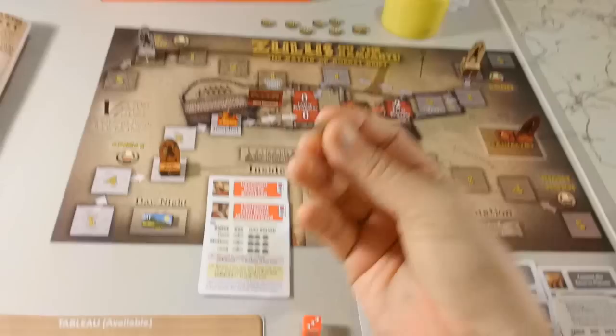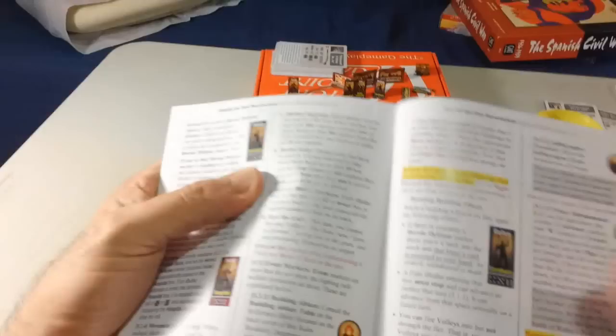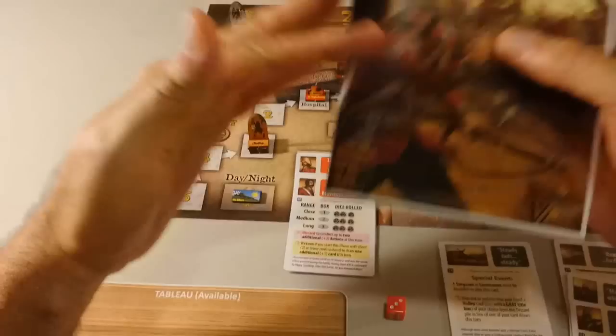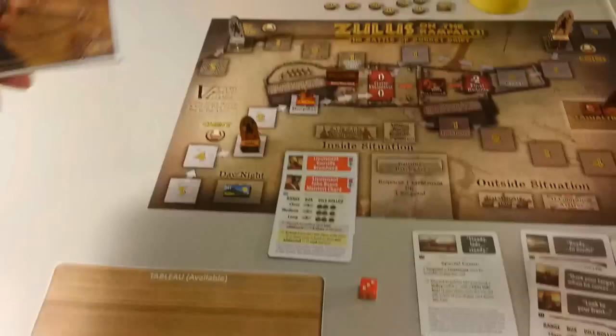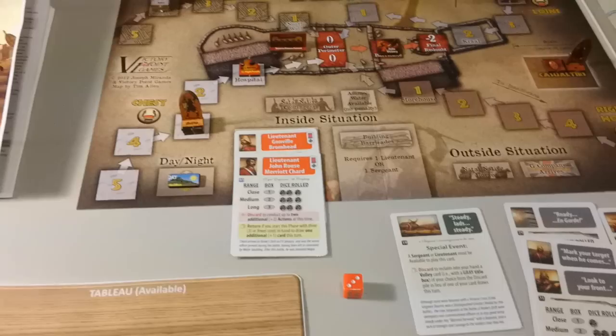Another R. Each Ibuto unit on the map on a 3, 4, 5 box that has lost any hit marker recovers one — that doesn't apply. Ibuto units that have routed are returned to play — no, the one that was eliminated was eliminated completely. Each Ibuto on a 2 or lower box is retreated — we don't have that situation. But our soldiers now have to keep their heads down and not fire because the Zulus are laying low.